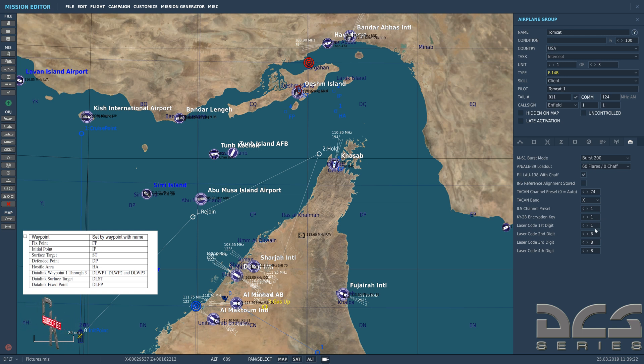Same thing with the ILS channel preset and the KY-28 encryption key for encrypted comms between aircraft. Your laser code defaults to 1688. If I want aircraft one on 1678 and aircraft two to remain on 1688 — say my buddy is working targets with one JTAC and I'm working different targets — this is how you prevent laser code conflicts within the same group. You can take aircraft three down to 1668, giving you 1668, 1688, and 1678 across the flight.